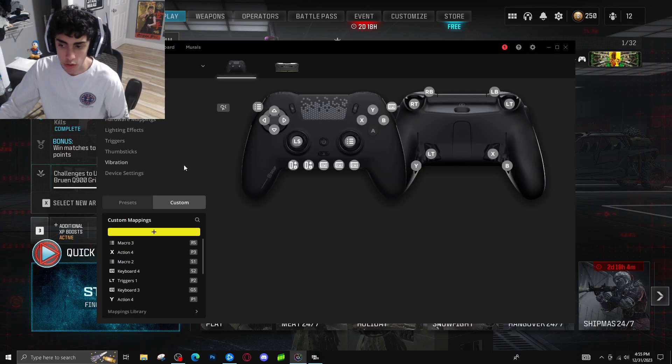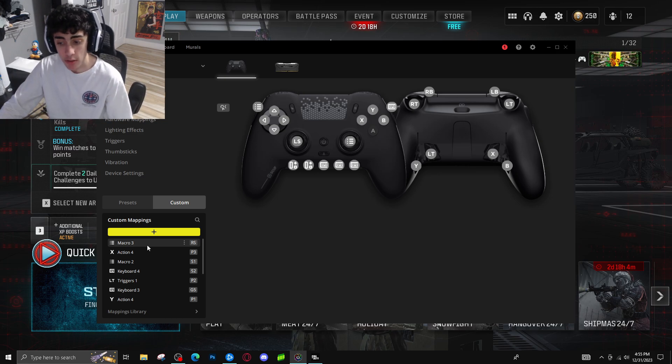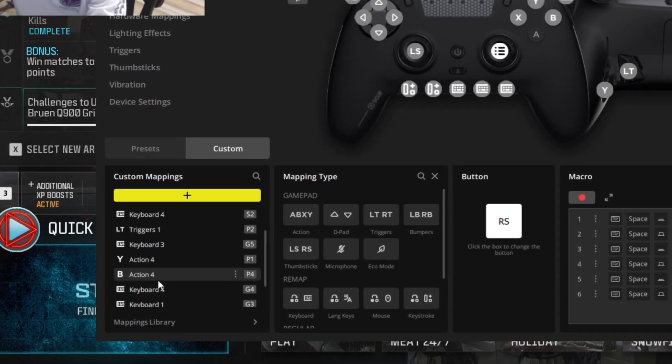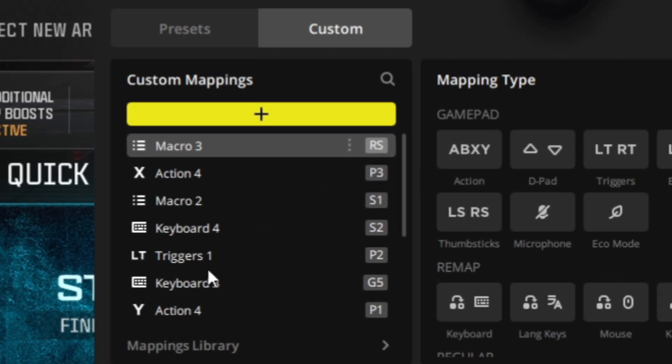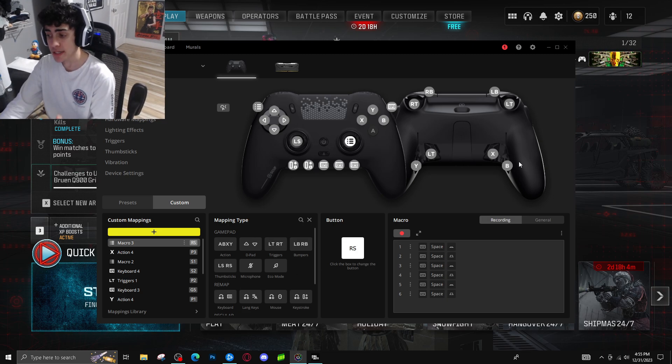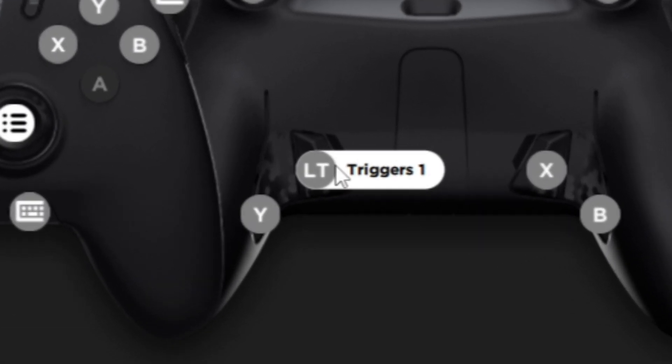So basically, I have the Scuf Vision controller where you can map anything you want to it, and you can map out macros onto your controller. I basically only have two macros set up — you can see over here it just says macro 2 and macro 3. Those are the only macros I have.